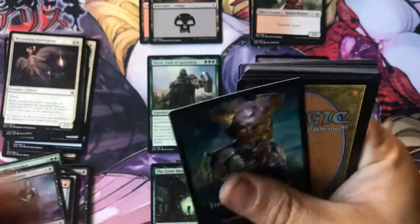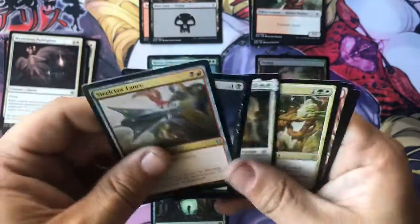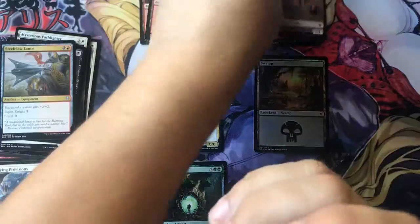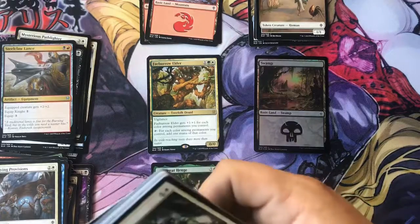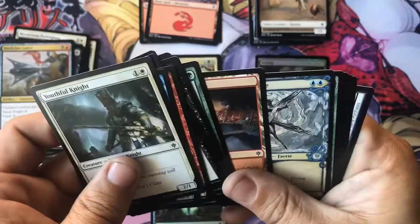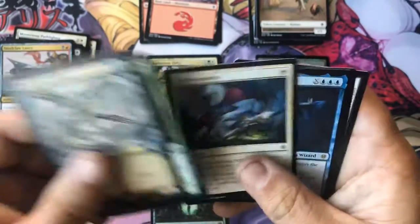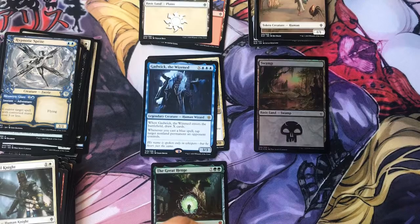I like that Hypnotic Sprite artwork, I'm probably gonna keep that one. I mean I sell most of the stuff I get, I keep some to play with. And Gadwick the Wisened. And that one's just nothing - it's just an advertisement, not even a token. What the heck, Wizards?